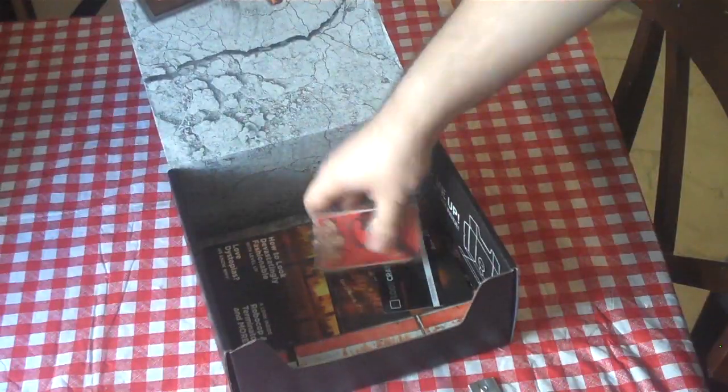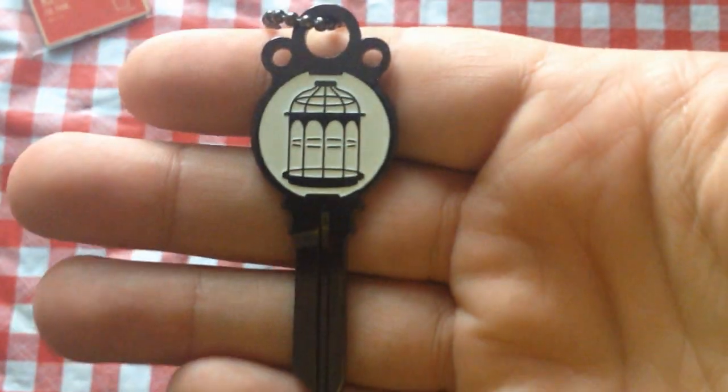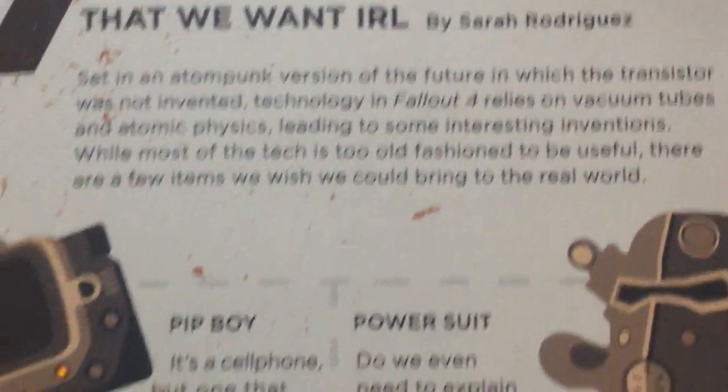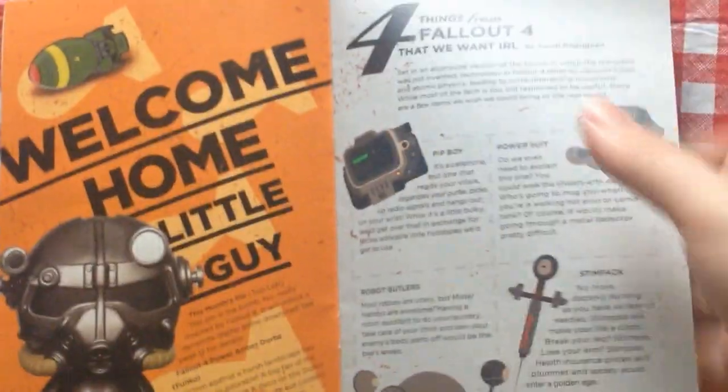It is metal and it does have a sharp pointy edge. I don't really know what I'm going to do with this or where I'm going to put it. This key is supposed to be from Bioshock Infinite. I played the game, the symbology looks familiar. I don't remember an actual key, but it's pretty cool. I like it. They come with this little booklet each time with articles explaining what you got and just some jazz. It's okay.